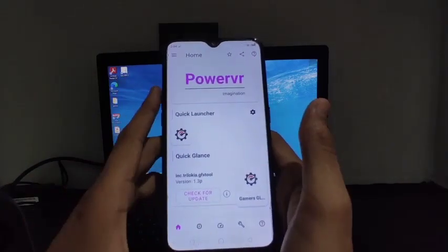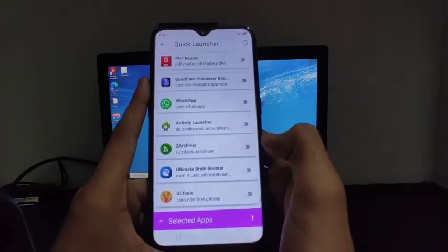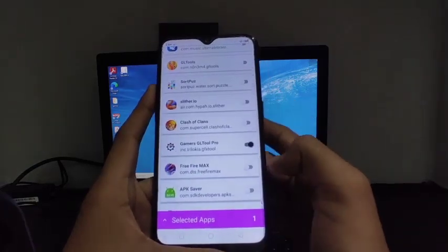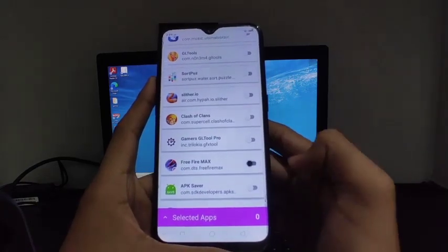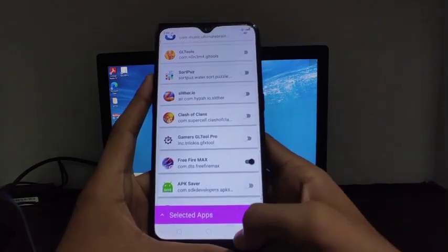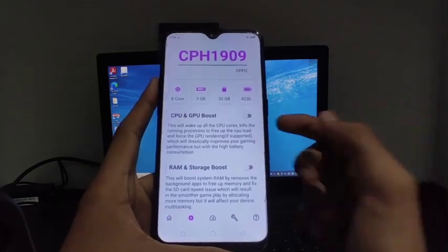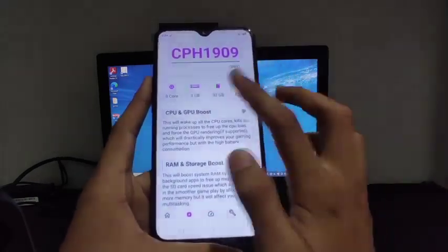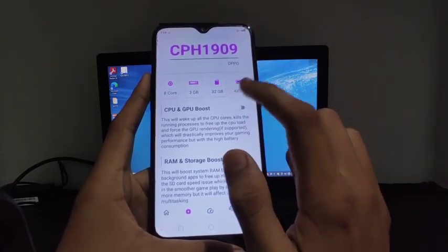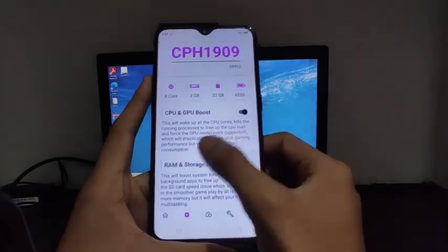To select your game, just click on the settings icon, scroll down, and select the game you want to boost. After that click back. Then click here and you will get the option for CPU and GPU boost. This will wake up all your device's CPU cores and force the CPU and GPU to work faster. Just enable this.